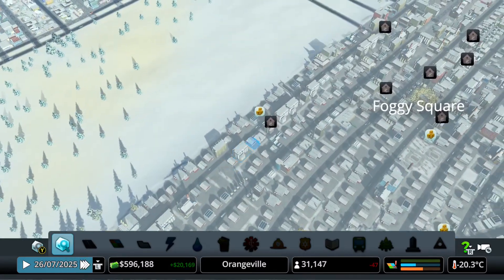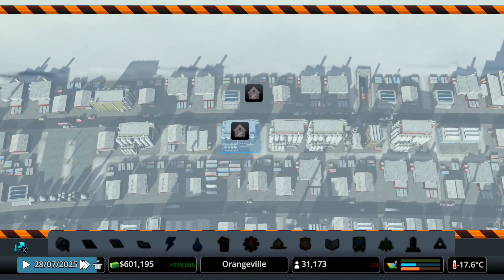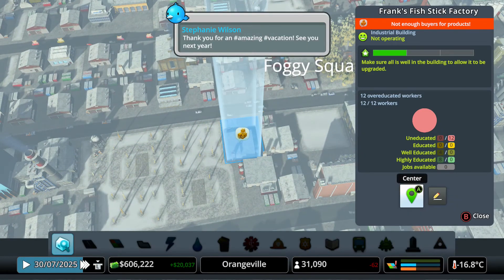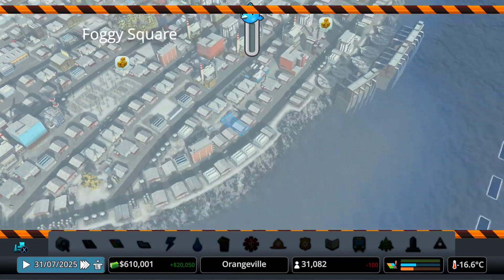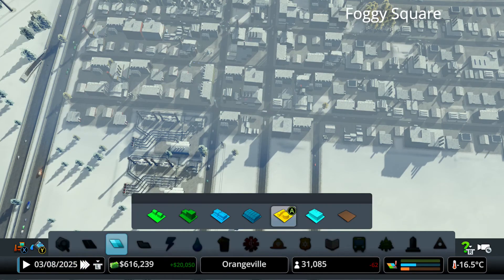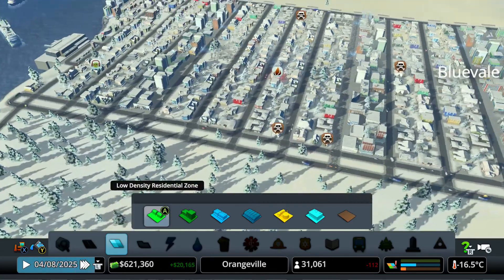We're actually getting a lot of abandoned buildings right here, because of not enough buyers to buy products or something like that. Let's destroy all these buildings. That's an abandoned building already. Not enough buyers for products — I think they're talking about not enough commercial shops to buy those products. I think we have built too many industrial buildings that we don't need all of them. So what I thought about doing is pretty much dezoning all these — maybe it's gonna help just a little bit at least.